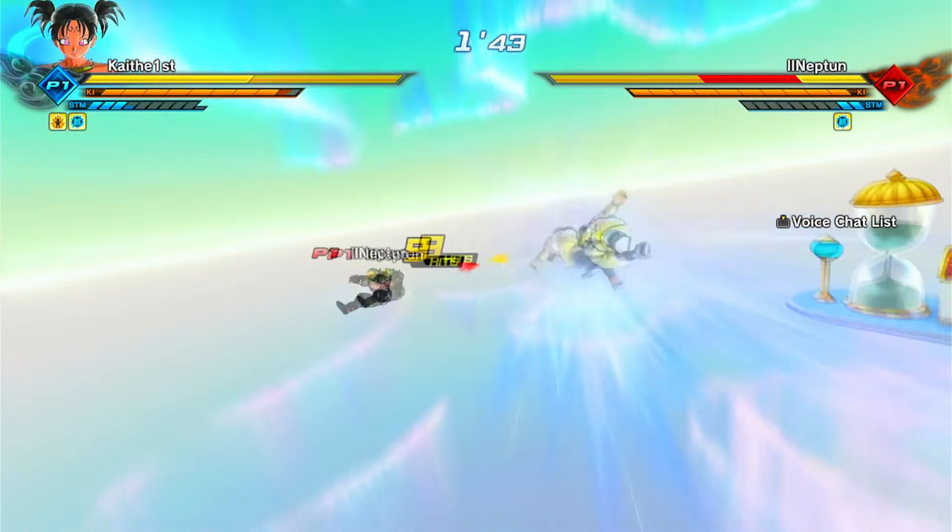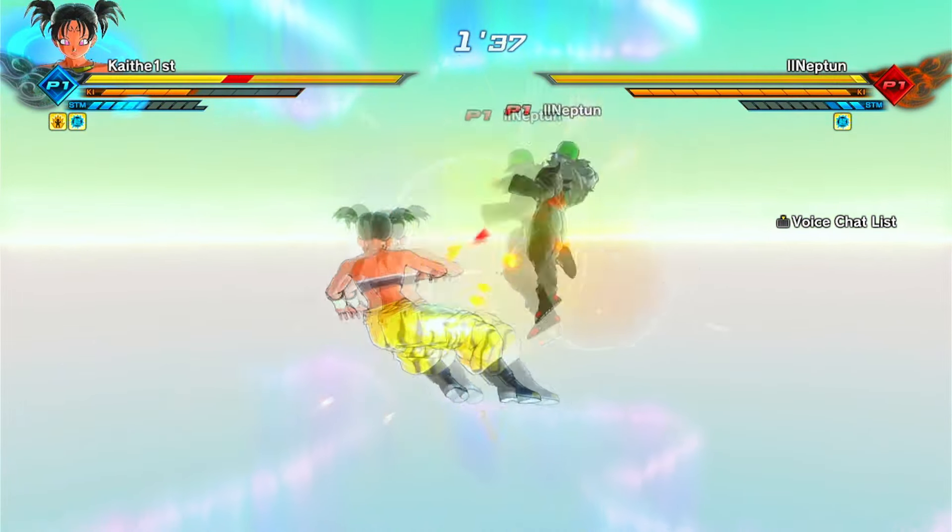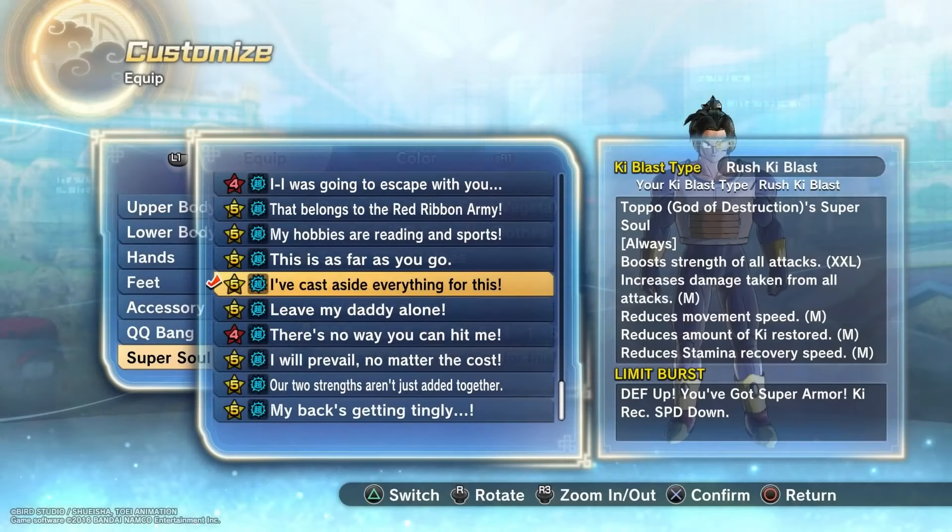You can really go any way with the super soul as well. In the thumbnail you probably already saw the super soul we're going to talk about — I've cast everything aside for this today because this super soul is just too good not to cover. We did talk about it in the Super Saiyan God video, but I felt like it deserved its own focus. It is an approximate 35% increase to just everything — your strike, ki blast, and basic attacks.